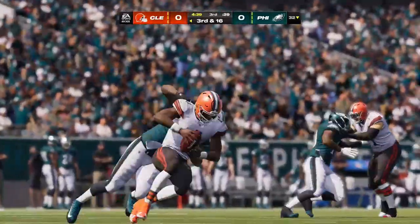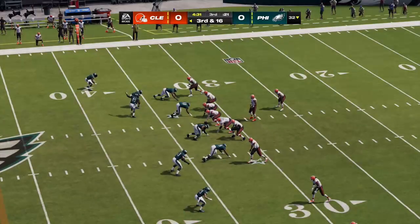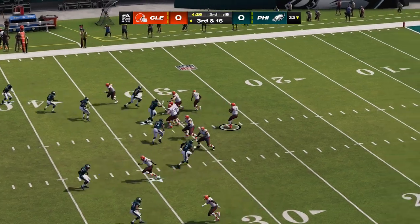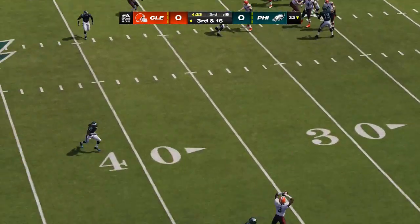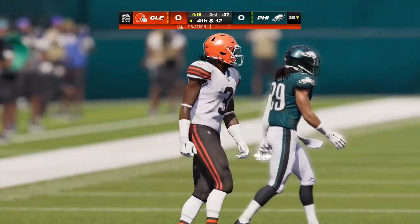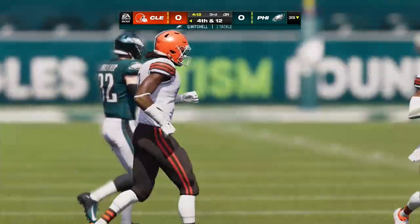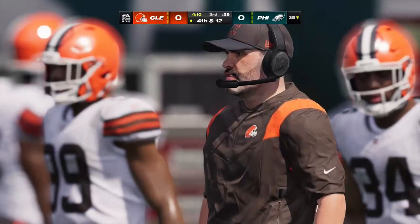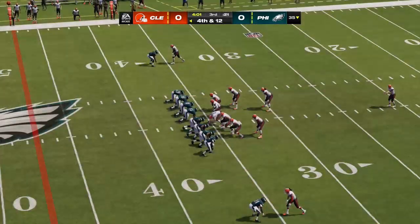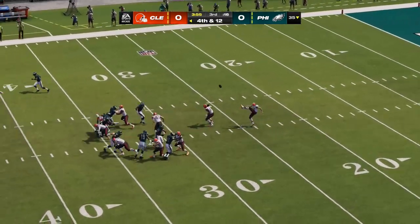We are seeing two really confident defenses imposing their will on these offenses in this game. Just curious if one of these offenses can wake up a little bit — is there any way they can find something that can pop, something big to knock them back on their heels? That's for the former Bronco, Jerry Jeudy, and just three yards on the catch there — he couldn't get away, and that's going to make it fourth down. One hallmark of good defenses is understanding the game, understanding positioning, and tackling immediately in the secondary after catches. Got to him before he ever had a chance to think about turning it upfield.